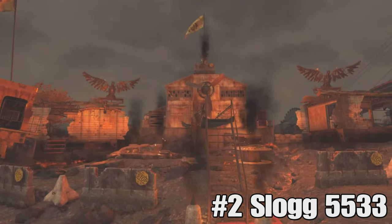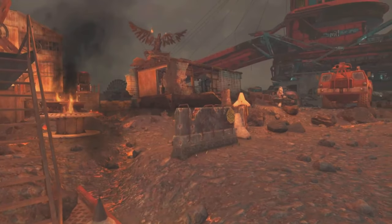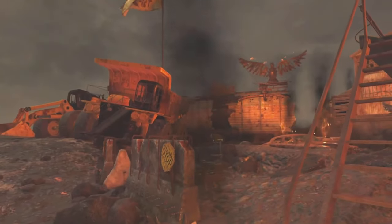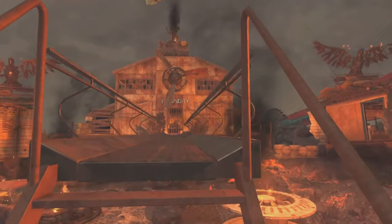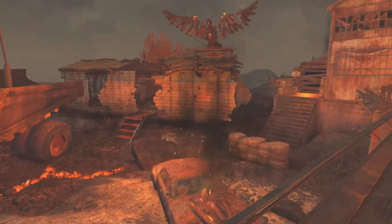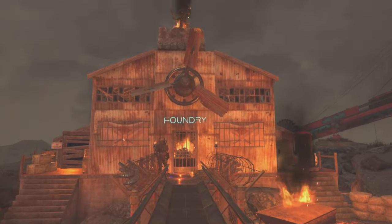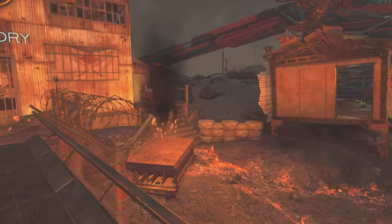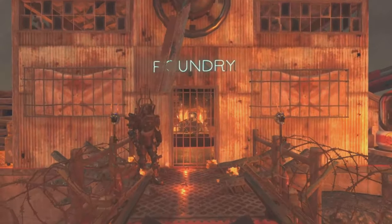Back to the Top 5, and in the number two spot this week we have Slog with the Ashi Foundry Camp. And guys, if you like theme builds, this one's going to be right up your street. On the exterior we've got a really industrial pre-war looking factory vibe going on. And the location — Jesus Christ — it fits this build down to a tee. Now, I know the Ashi may not be the first go-to location for most camp builds — it's quite an undesirable region. But if you want to do an industrial or factory build, guys, there's nowhere better. Trust me on that one.